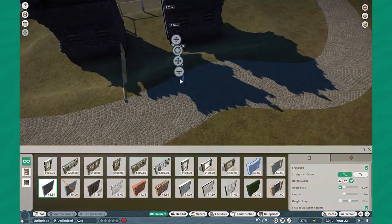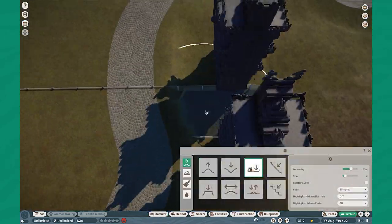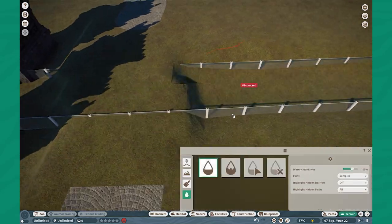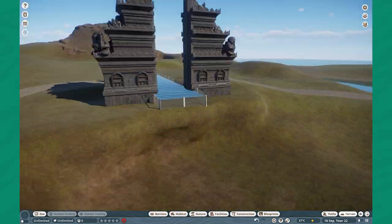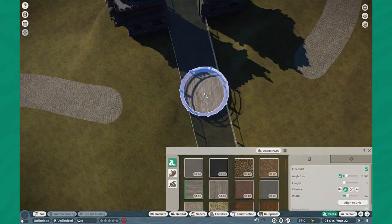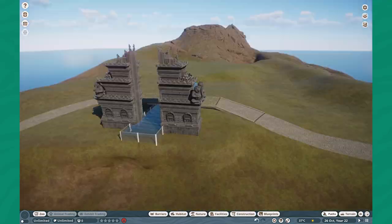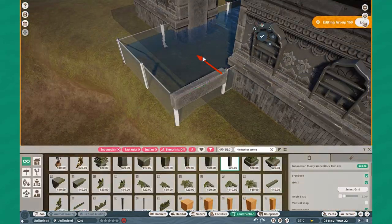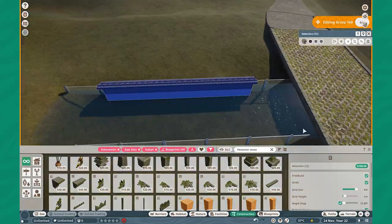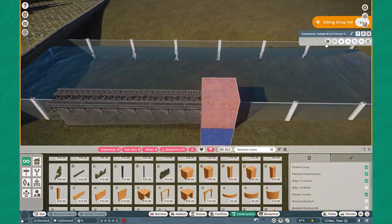A trick that I believe a lot of people should learn is using the habitat gates to actually indicate where you want a square to be in terms of fences. When working with very straight waterways, put down the habitat gate first, then trigger angle snap with the space bar on the fence page. You may often find that really helps you create nice right angles. I wanted this very beautiful sculpted waterway, kind of like an aqueduct going through this entire part. I think it looks so cool when all is said and done.